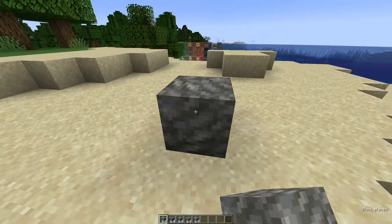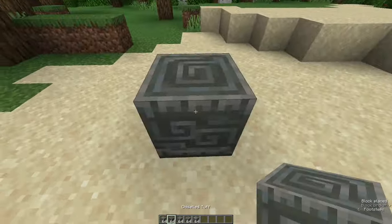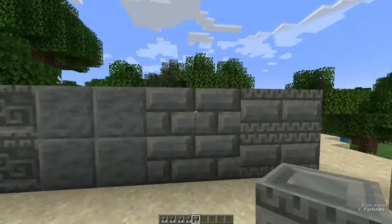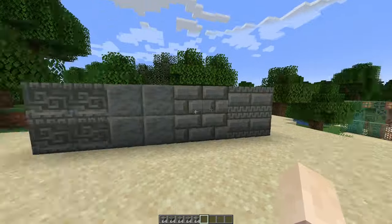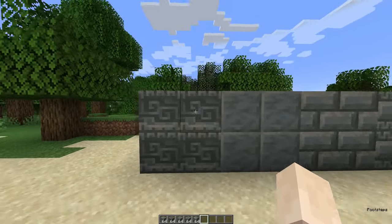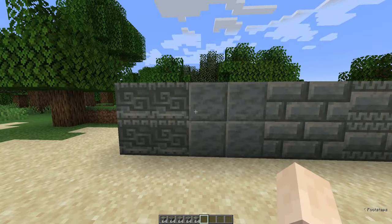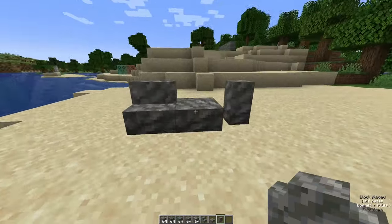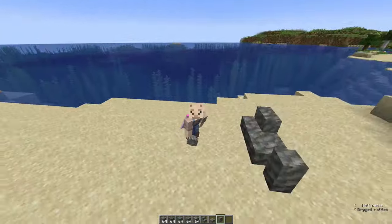Starting with all of the brand new tuff block set. We've got chiseled tuff, polished tuff, tuff bricks and chiseled tuff bricks. Personally I'm a massive fan of these new blocks, especially the polished ones and also the plain chiseled ones. I think these are going to work really well in my style of build. We've also got stair, slabs and wall variants for each of them, including regular tuff, so you can make cave building much better.